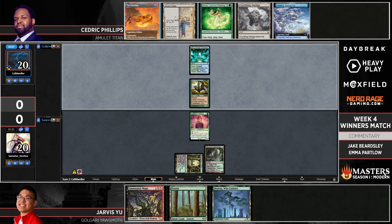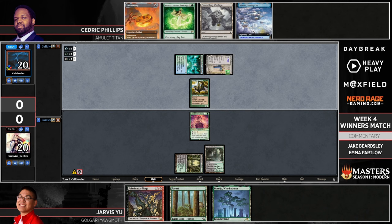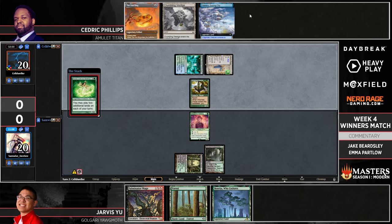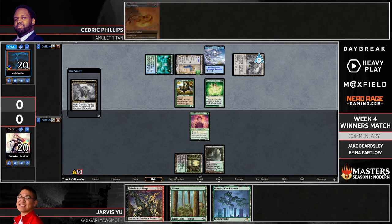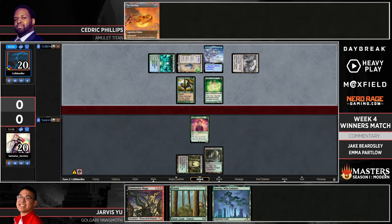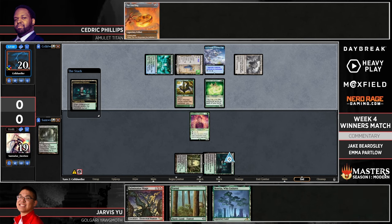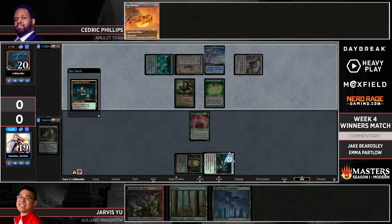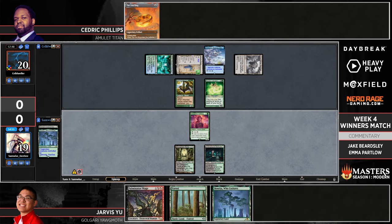It'll be interesting to see how Cedric Phillips decides to sequence this turn, because depending on what he does with Azusa he still might not be able to play the One Ring next turn as a good follow-up if Jarvis decides to use Fulminator Mage to destroy the Simic Growth Chamber. Although this Urza Saga can also just slowly take over a game as well — it's kind of scary if you're in Jarvis's seat. As someone who was Cedric's last opponent, it's not a good feeling.